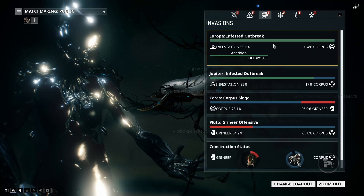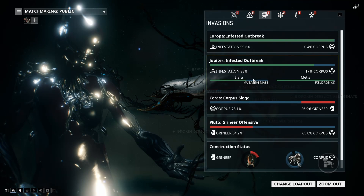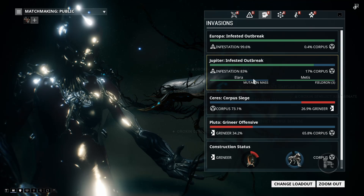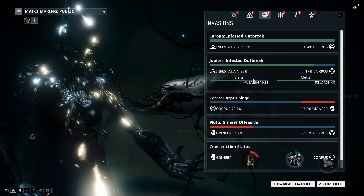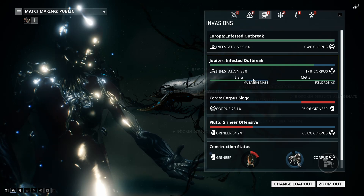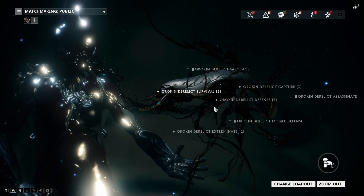So I think the best and most consistent way to farm them is probably the Orokin derelict defense or survival. And the way where you get one guaranteed is by looking at the infested invasions. If you really want one, I would recommend going on every single day and looking at the invasions to see if the Mutualist L2V nav coordinates have appeared. But that's really the only way. If you just want to do it consistently, just do survival and defense.